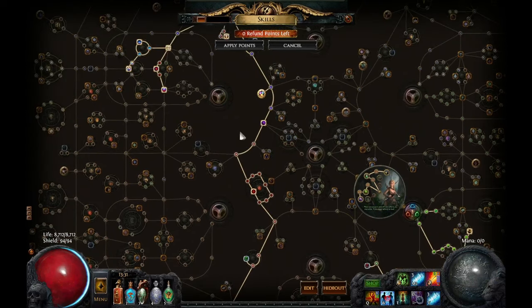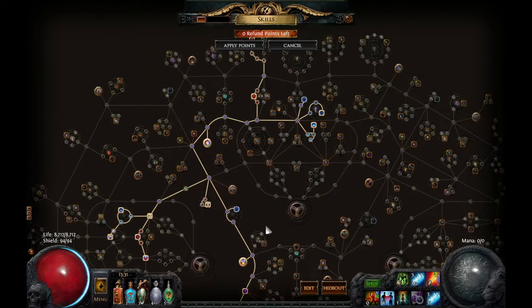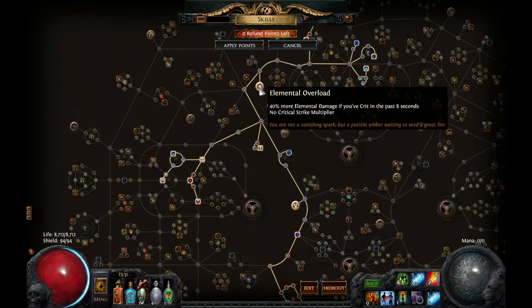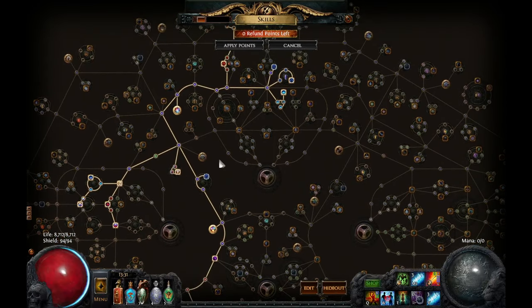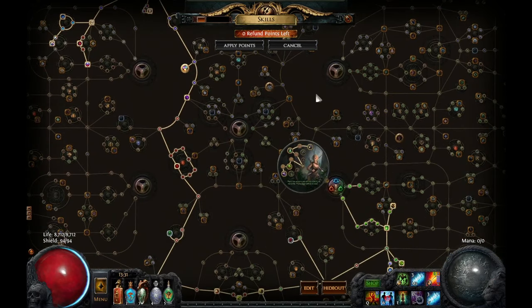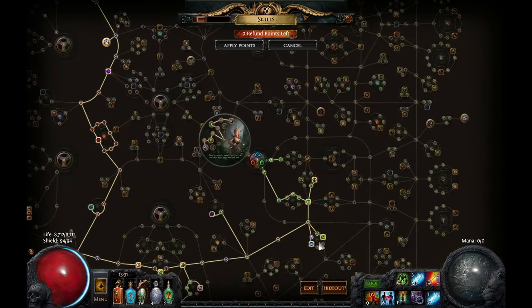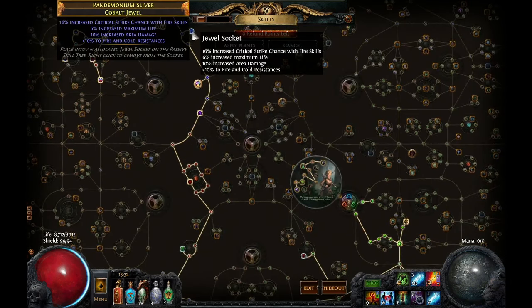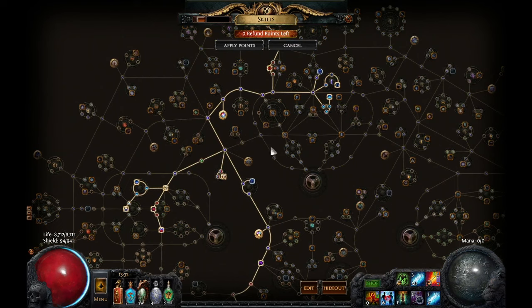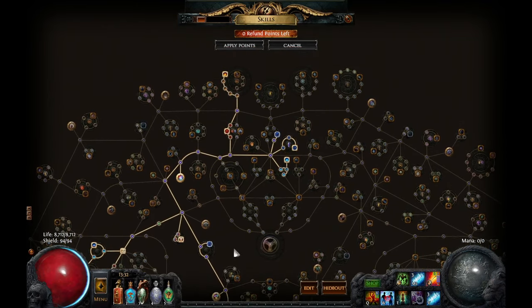For the passive tree: if you've seen explosive arrow trees before, this is pretty straightforward. Get life, get blood magic, get projectile fire area damage and radius. Resolute Technique is too far away, so I opted for Elemental Overload instead — you'll attack pretty fast and proc it often. With an 85% chance to hit on my current gear, missing is not really an issue. Get Alchemist for flask effect. For jewels, get maximum life and resistances to overcap for Elemental Weakness, then get fire, projectile, or area damage — fire damage rolls the highest. Attack speed for bows is also nice.